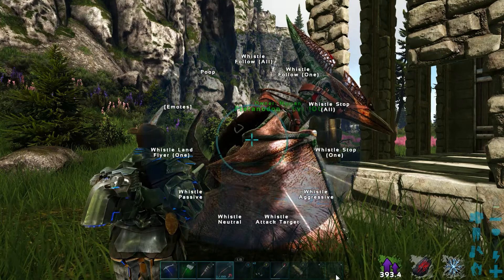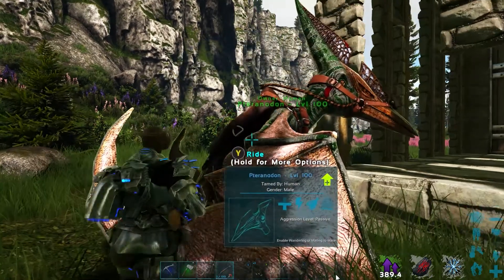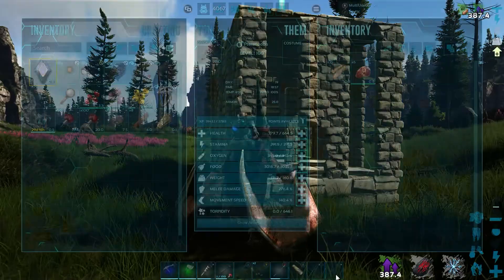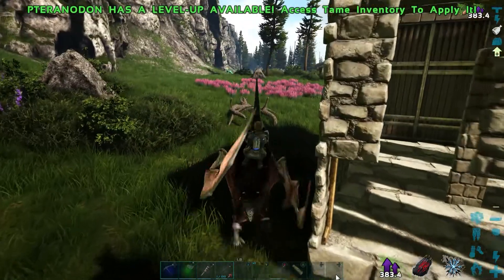The whistle passive doesn't actually work — if a creature attacks them they just fight back regardless. I don't know if it switches on and off; you have to go deeper into behavior settings, but it's just a glitch.